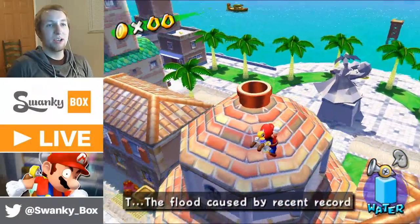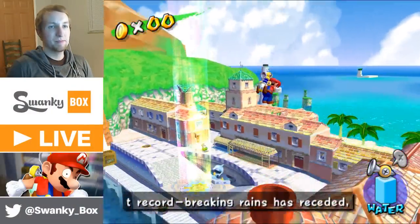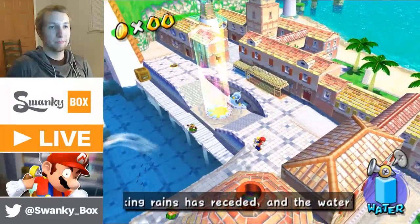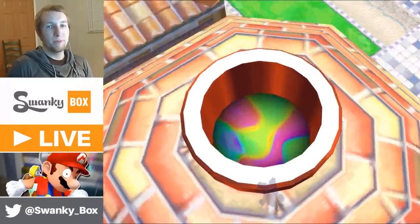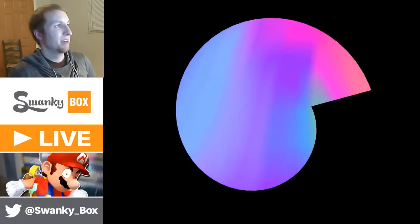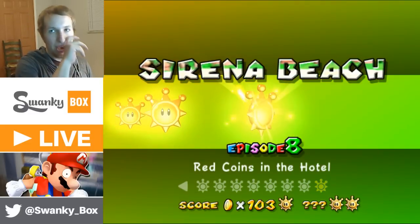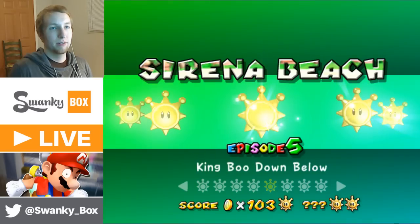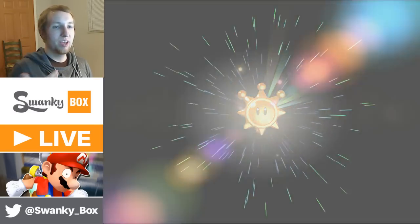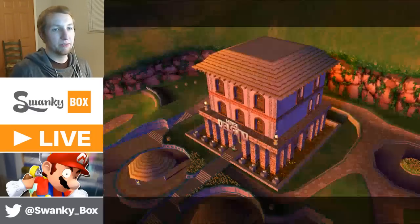I need to get to Sirena Beach. I got those two confused — I was thinking Sirena Beach was the one on top. The King Boo fight is pretty interesting because when I was making my E.G.A.D. video, obviously I came here to get footage. You can actually get out of the top of the ring, I believe, if I'm remembering correctly.